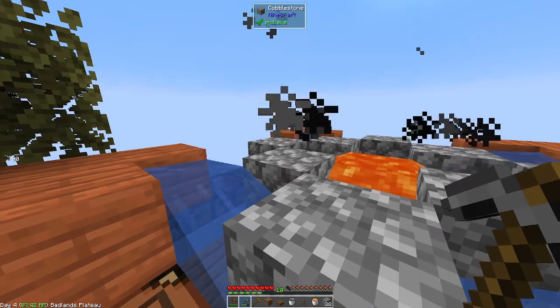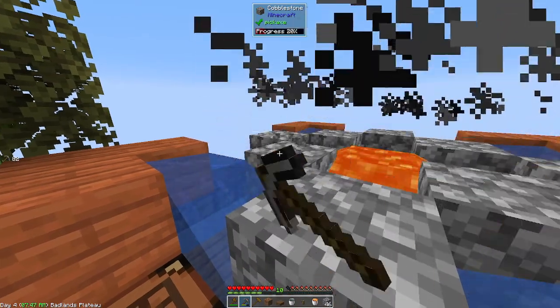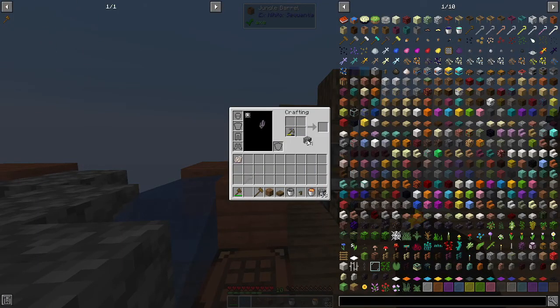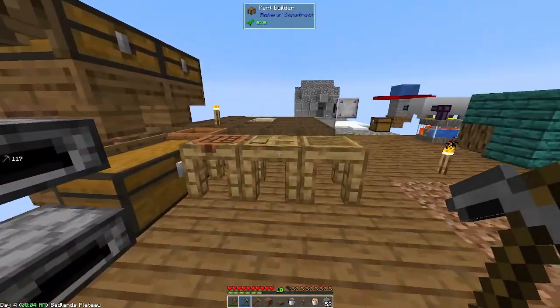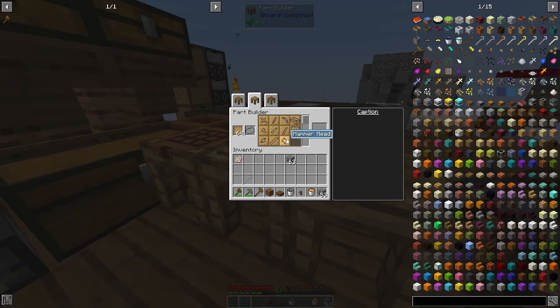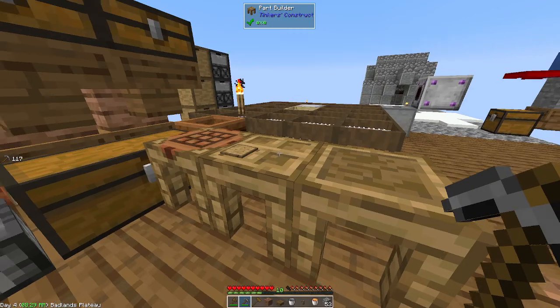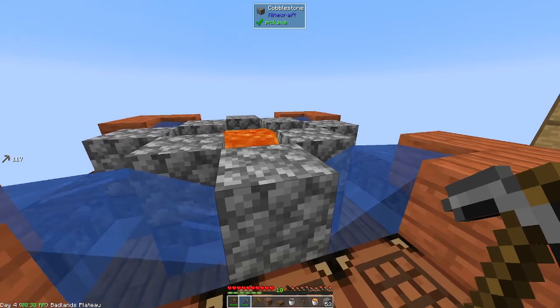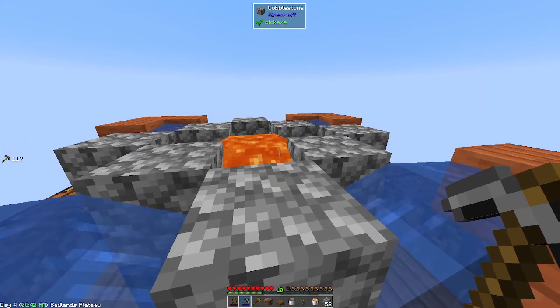Going back to the thing I was saying earlier about Tinkers tools — the reason why I stay away from them at the beginning of the game is because we can take the vanilla tools and just take some of this cobblestone that we've been collecting and craft them in the grid, instead of having to run back to the station to fix them or making the repair kits which cost you one of the patterns every time. It's not like the old Tinkers where you didn't have to make a pattern every time — this time it takes a pattern for every repair kit.